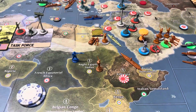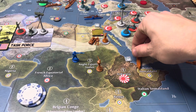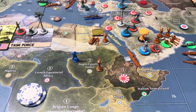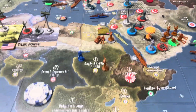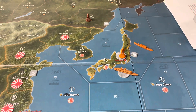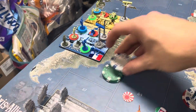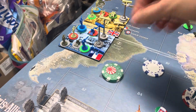We're putting a naval base in Ethiopia and then dropping two infantry in Japan. Japan didn't save anything. They collect 20, so Japan will have 20 next turn.